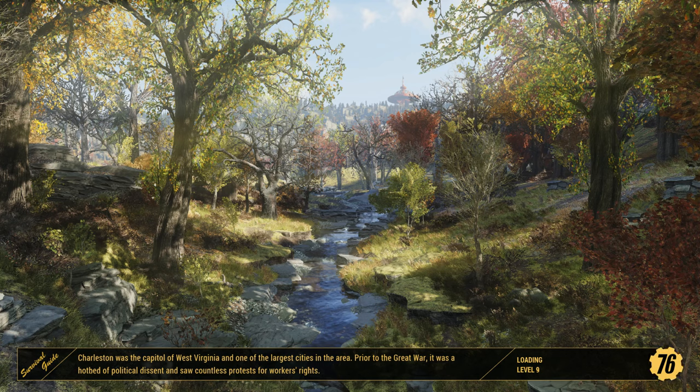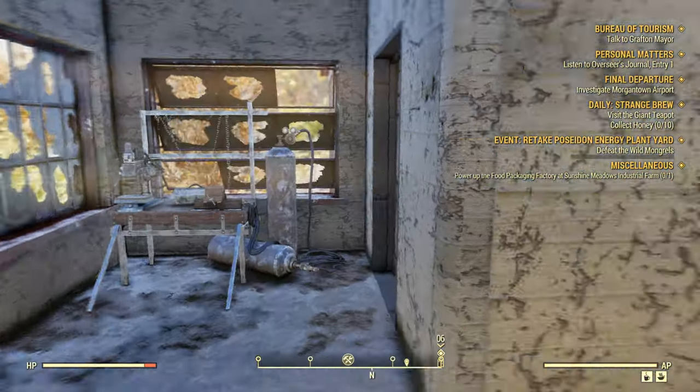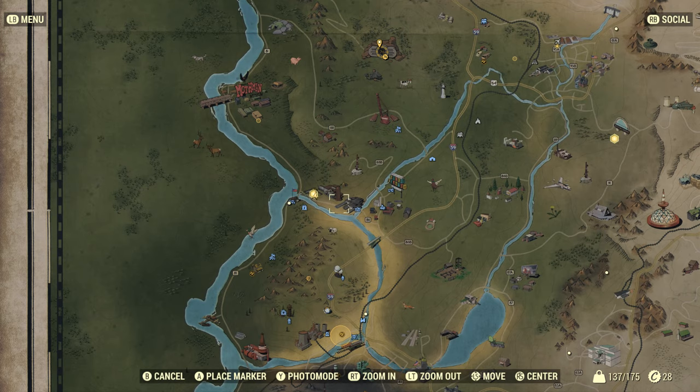When you have a workshop, you get free fast travel, guys — free fast traveling from location to location. You can't beat that; it's amazing and helps out a lot. You can just teleport from one place to another.